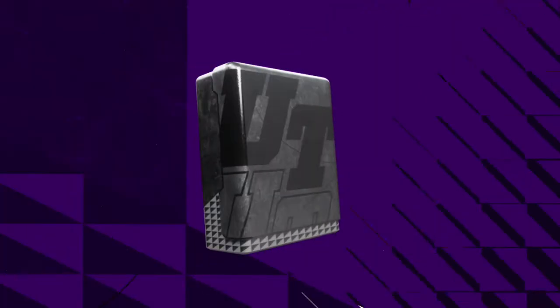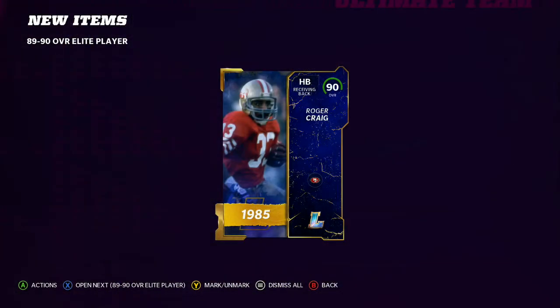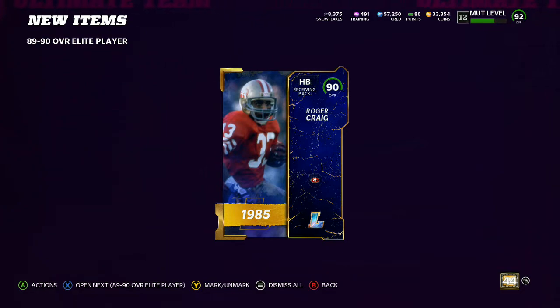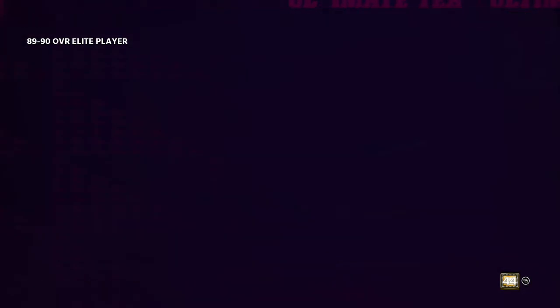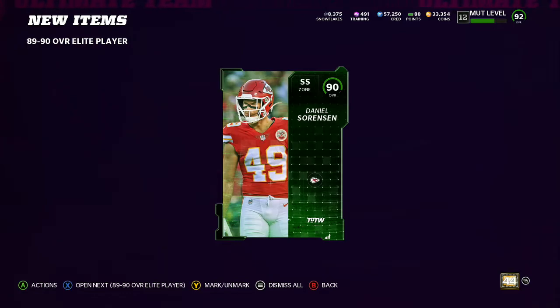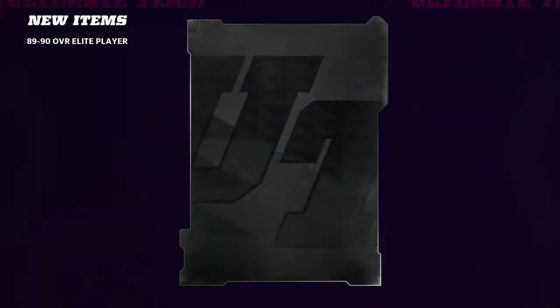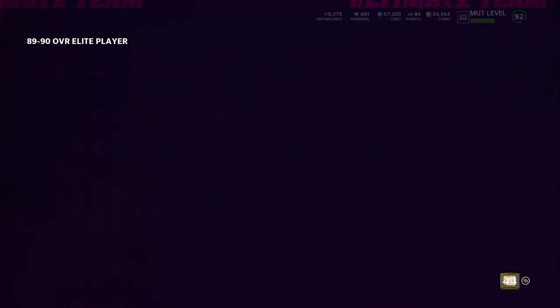Let's get into it — we want to see 90 overalls. The best part is we only need three out of five cards to be good. They could be 89s, and it could still be profit, but a 90 is instant profit. Okay, there's a 90! And Phil Buchanan — that's an L, but we'll be okay. Another 90! We're two for three right now, and another 90 — so we're three for four.